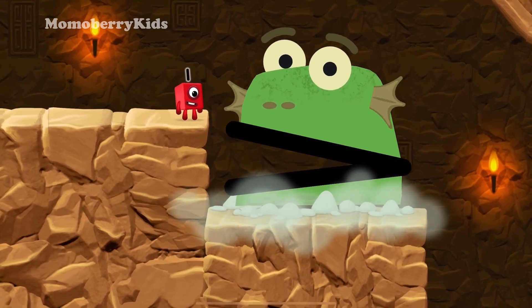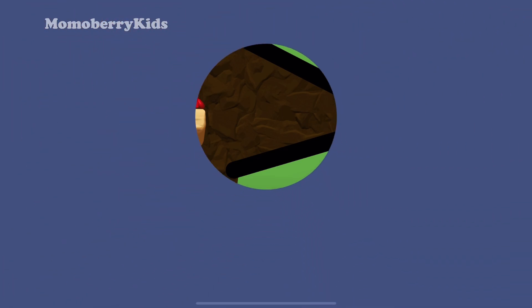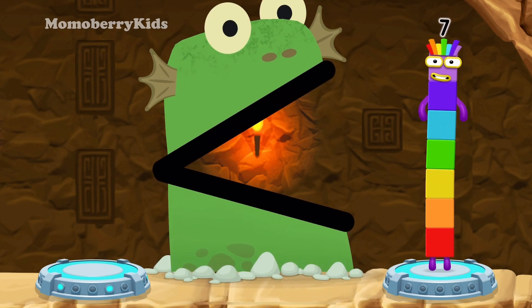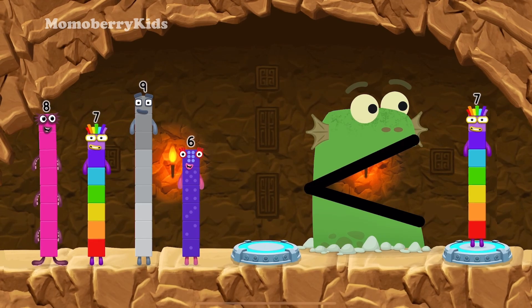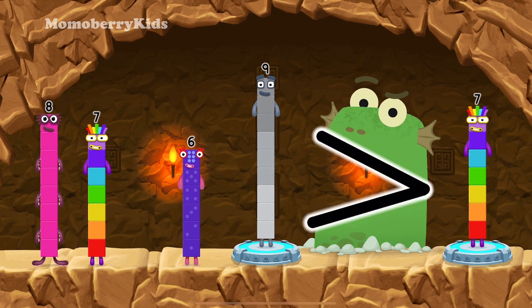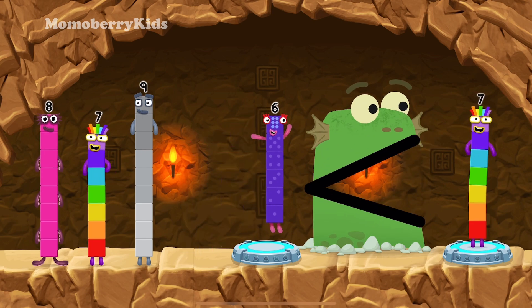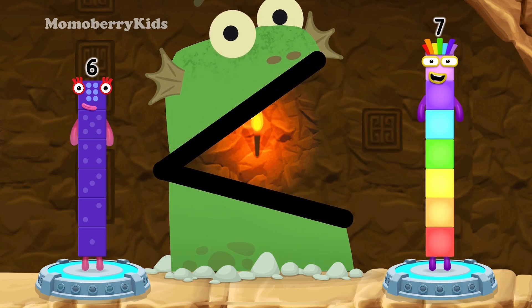Uh-oh — Blockzilla! Find a smaller number. Blockzilla! Nine — you need a smaller number than that one. Nine is greater than seven! Six — that's right! Six is less than seven!